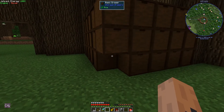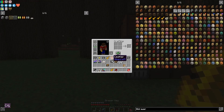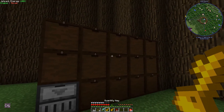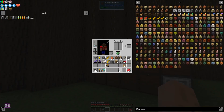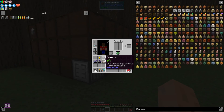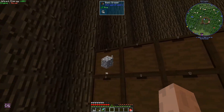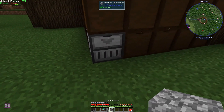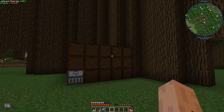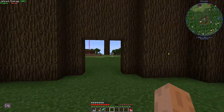Now if you put this drawer controller here, you can see it connects to both sets of drawers directly. You can use the drawer keys on this controller — right-click and you'll see it applies that to everything. Now we can put cobblestone in there, and if we have more cobblestone we can just place it on the controller and it will automatically put it where it needs to be.